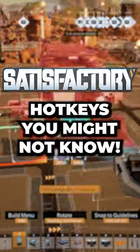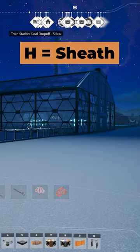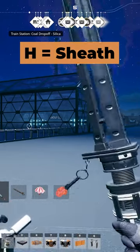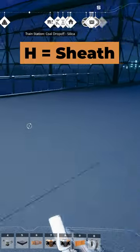Here are some awesome hotkeys in Satisfactory that you might not know. Just added recently in Update 6 is the ability to have an empty hand slot even when you have items assigned to your hands. This is the H key by default, and you can press it again or use the scroll wheel to switch back to an item.